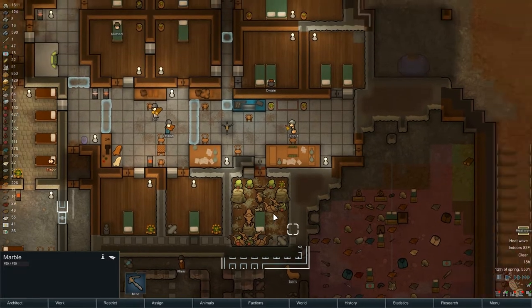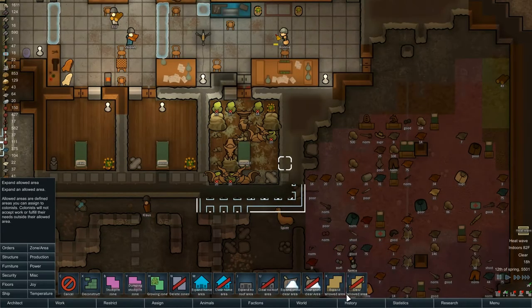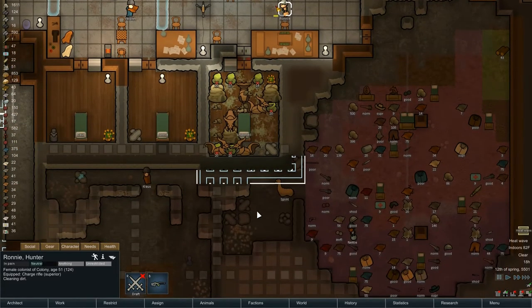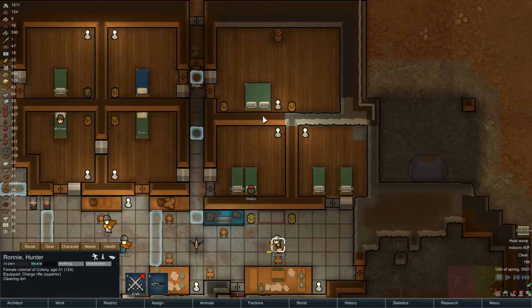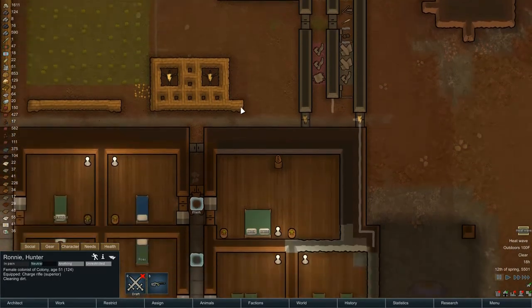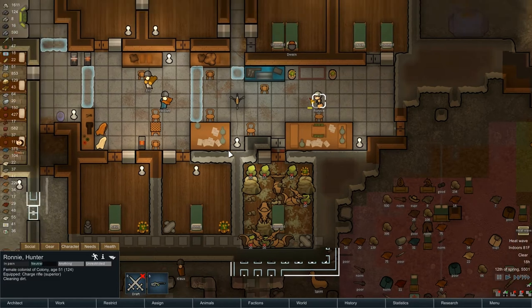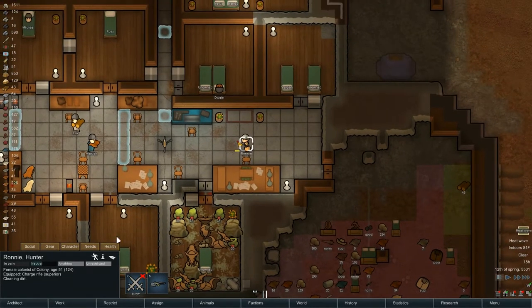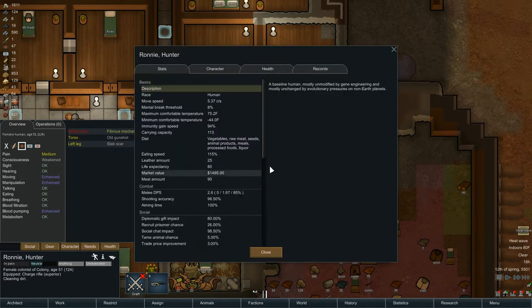Assign the boomalopes to Boom. And then I think we're going to have to go recruit some new boomalopes. We're going to tell Boom to live right there. So we need the boomalopes to come into here. We need Ronnie with her charge rifle to keep the peace while they're doing that. Otherwise, that gets built. Backup plan is to kind of lure them through and into the turrets.